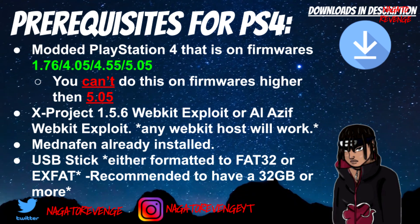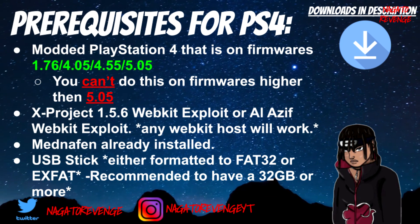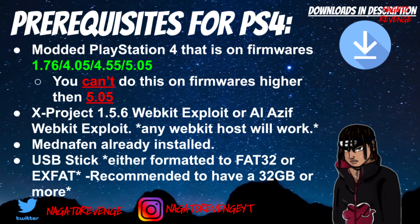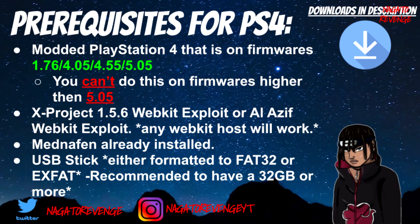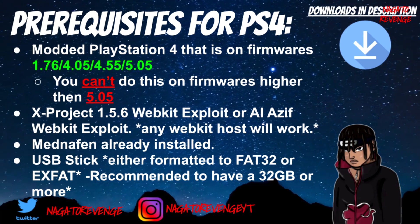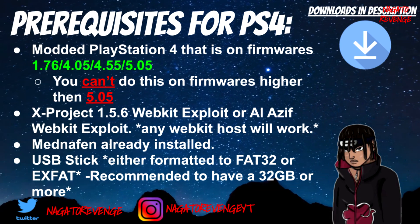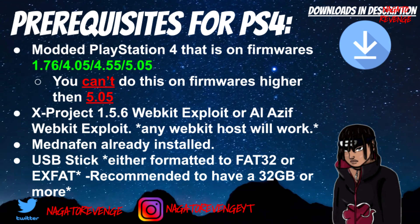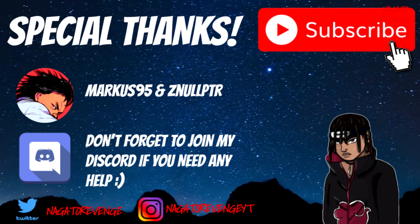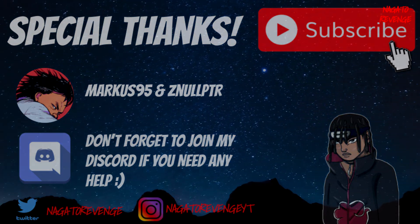I'm using my PlayStation 4 Pro modded with the HEN WebKit Exploit. You can use XProject 1.5.6 WebKit, Al Azuris, or any webkit exploit of your choice — as long as you can run HEN, you're fine. You'll also need MetaNephen already installed, which is covered in my original video linked in the card. You need a USB stick formatted to FAT32 or exFAT, preferably over 32 gigabytes. Special thanks to Amarcus95 and ZnullPTR. If you need help, join my Discord. Let's get started on the PlayStation 4 and PC sides.